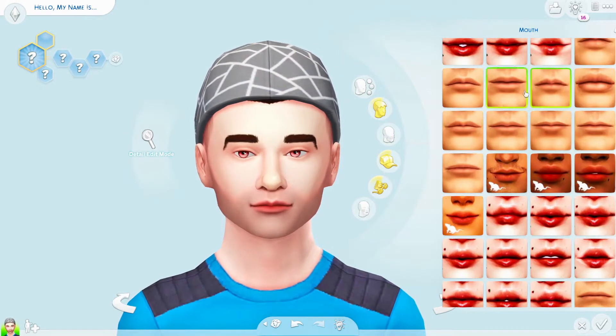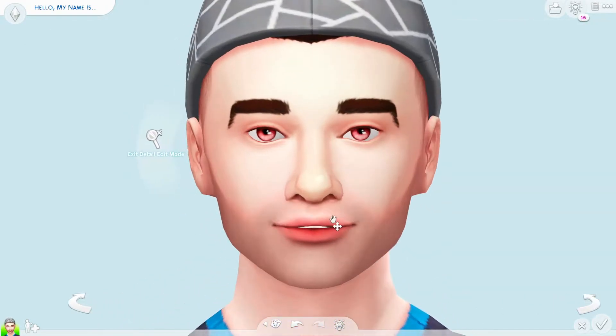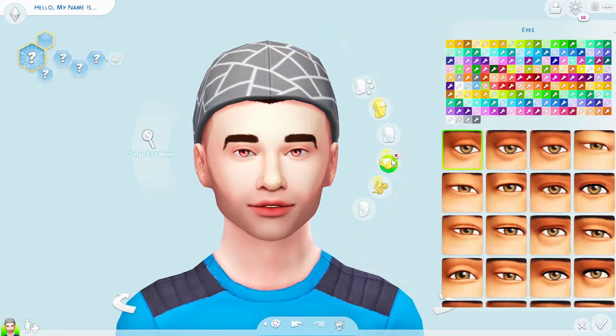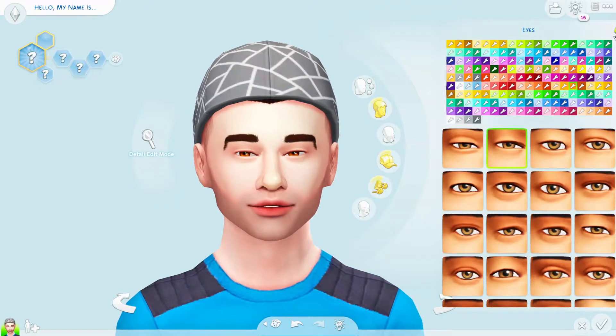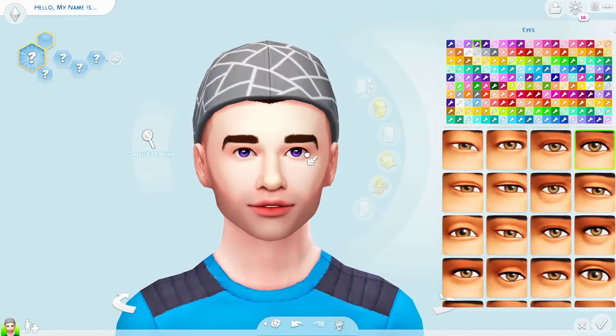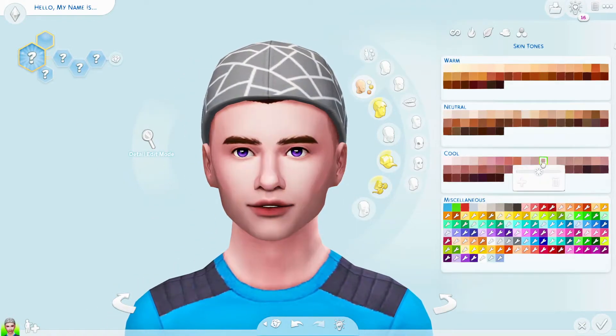I did my best to try to keep him looking as much like his Animal Crossing self as I could, and I feel like I did really good — but you'll have to let me know down below what you think as this Create a Sim continues to unfold. Do you feel like I nailed it? How did I do?